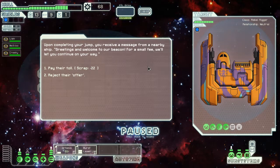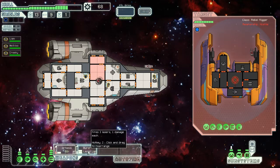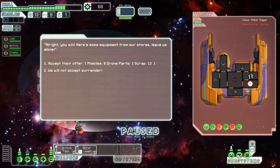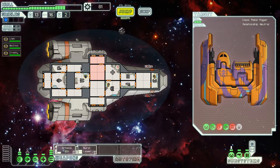Upon completing the jump, we receive a message: 'Greetings and welcome to our beacon. For a small fee, we'll let you continue on your way.' These same people again — we already know how badly they did against us last time. He got our shields down in one shot, but they're dead in the water again. Missiles tend to be about six pieces of scrap, and missiles are very valuable — when you need them most, that's when you have the least of them. So I think we are going to accept this deal and let them go on their way. We're not damaged, so let's jump to the next location.